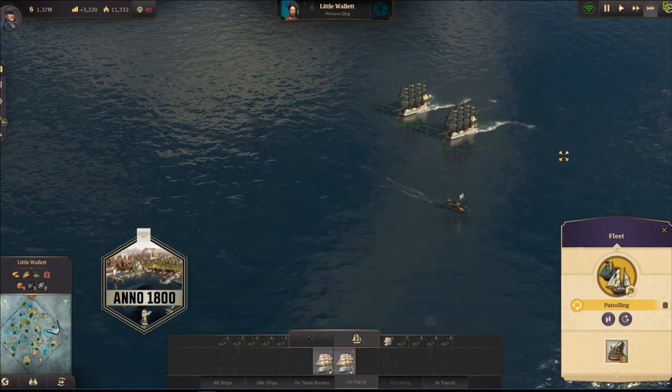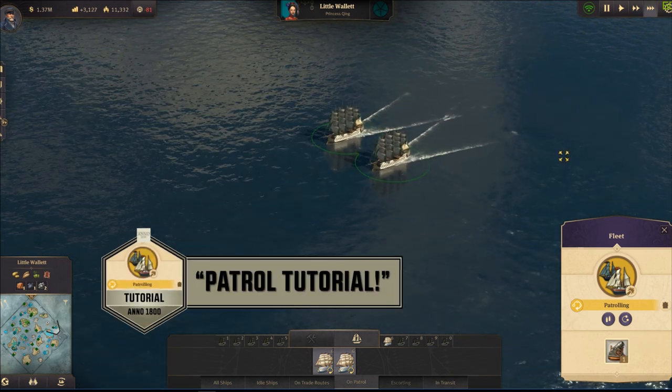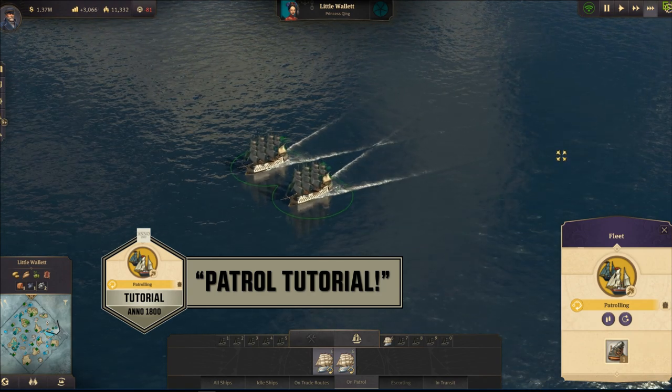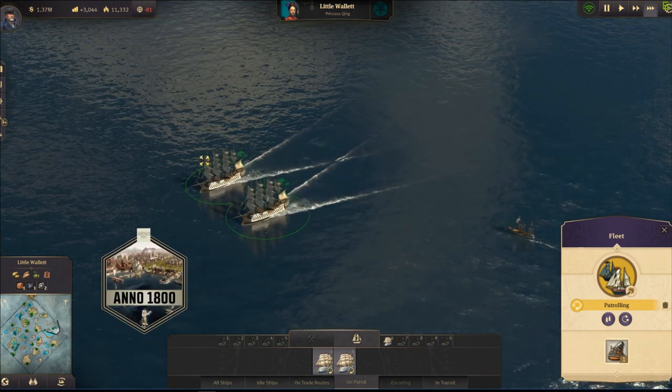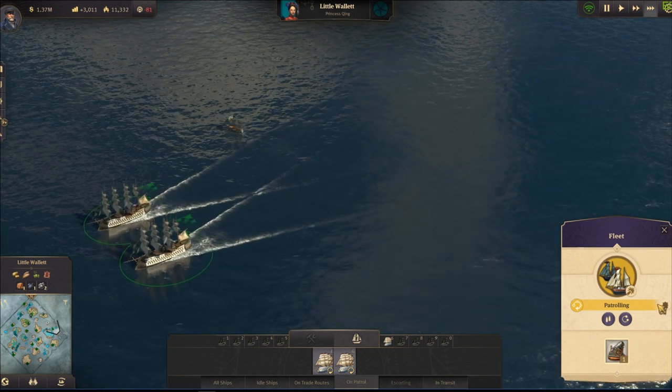Hey, what's up everybody, it's Pablo 1713 and welcome to an Anno 1800 patrol tutorial. There were a lot of questions about how to set up patrol and what's the best way to use it, so right now we're going to cover that. I've got two ships patrolling right now, so I'm going to delay this patrol and select them once again.